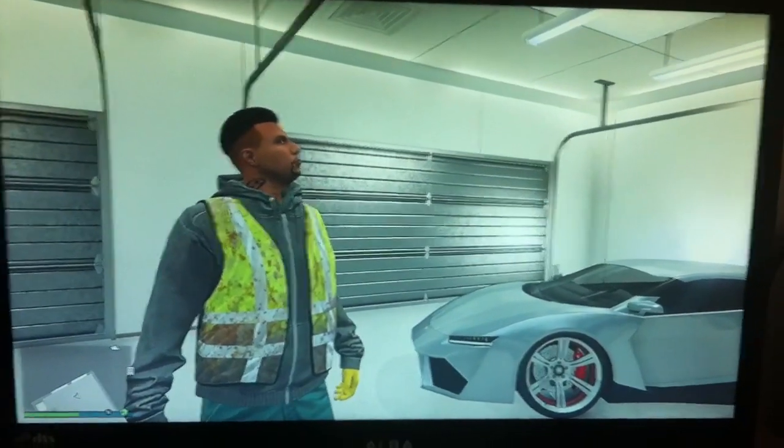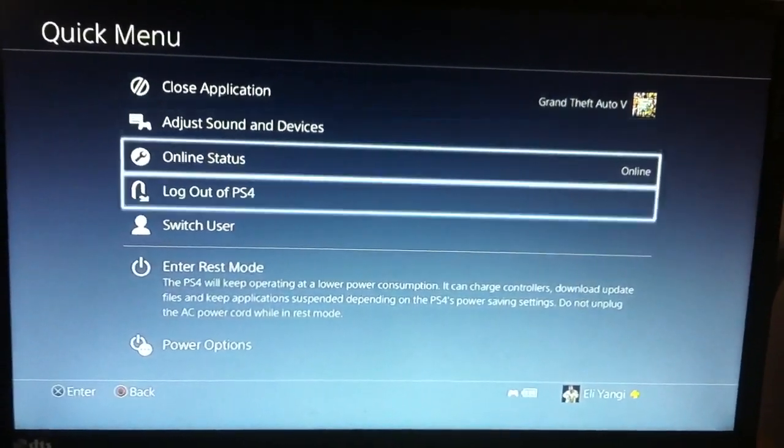What you're going to want to do is hold your PlayStation button, then click on Switch User and switch to another user.